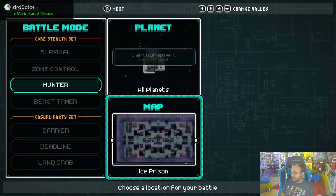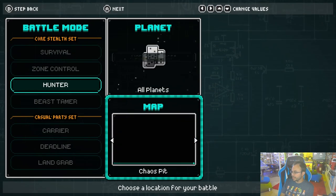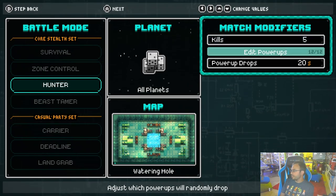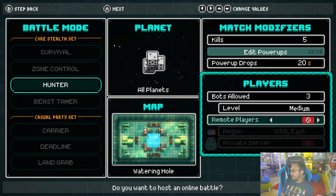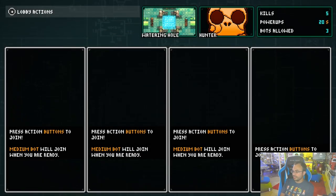You can see how different and crazy some of the maps get. Let's start with the first one — the most basic — just to give you an idea of what it's like. You can set kills up to five. You can edit power-ups in the game and set how often they drop. You can play with bots — we'll leave those on medium. You can even invite your friends to play on a private server, play with randoms, play locally, or play with bots. All the options you'd want in a game like this are here.